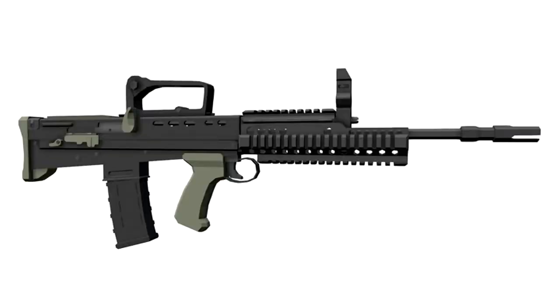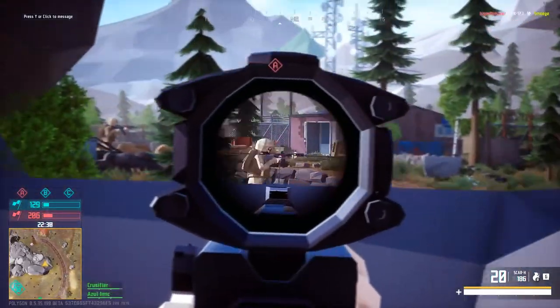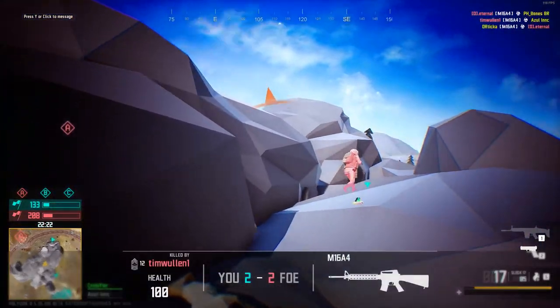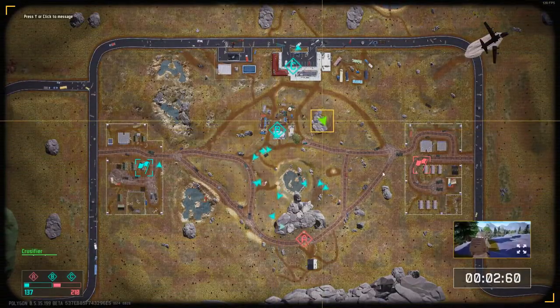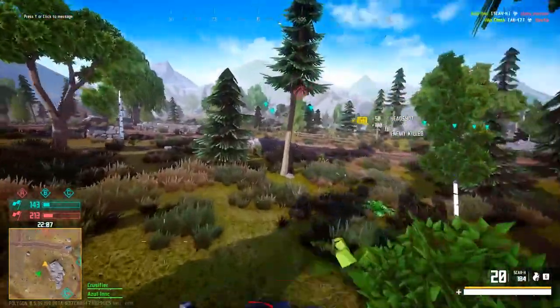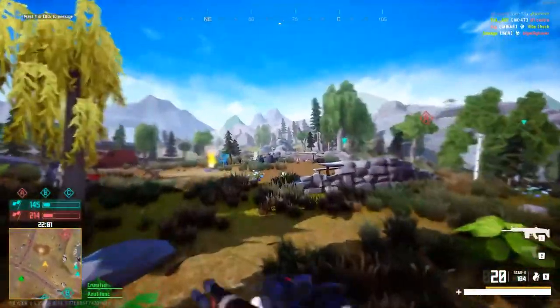Then we have the SA-80, a British assault rifle — getting into more exotic rifles. You don't see it a lot in shooter games. Imagine getting it with a bipod attached by default. There's also an AK-variant I remember from Bad Company that has a really high rate of fire. It would be fun because you'd have an assault rifle designed more for close and mid range instead of long range.